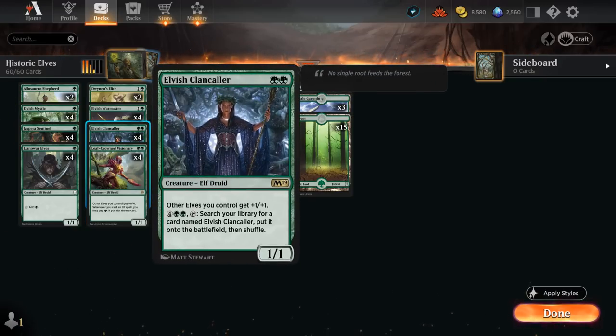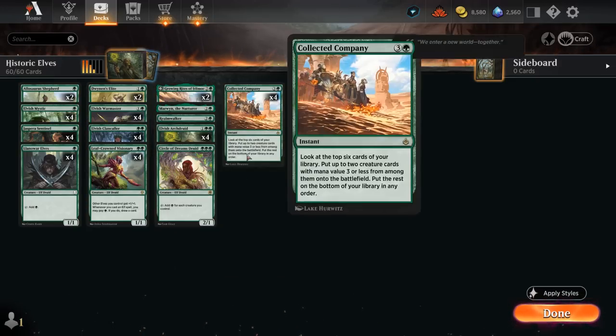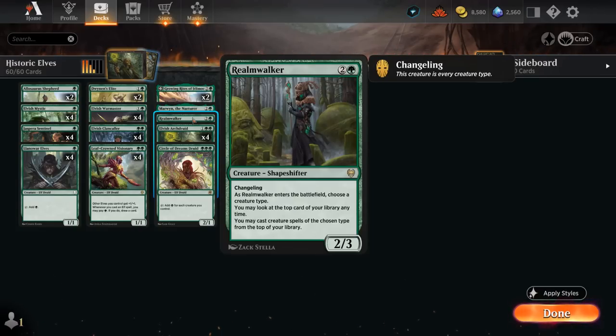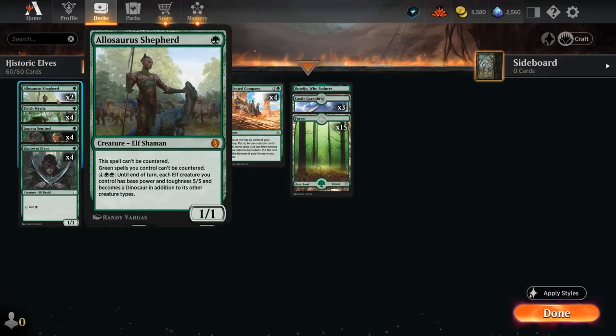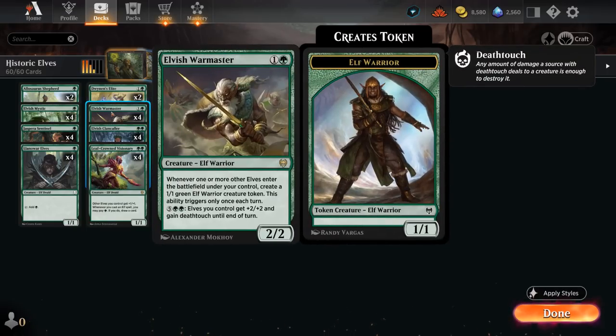At two mana, we've got another Lord with Elvish Clan Caller, giving our team +1/+1. We can pay six mana to tap it and search our library for another copy, putting it straight onto the battlefield. It can also shuffle the top of our deck if we have a Realmwalker out, so we can find more spells after getting stuck with a land on top. Then Elvish Warmaster — one of the most important cards in the deck — a 2/2 that says whenever one or more other elves enter the battlefield under our control, we get to make another 1/1 green Elf warrior token. This only triggers once each turn, although we can potentially trigger it on the opponent's turn as well thanks to Collected Company. And for seven mana, we can give our elves +2/+2 and deathtouch until end of turn — slightly weaker than Alasar's Shepherd in most circumstances, but making elves in the first place means the Warmaster is incredibly valuable.